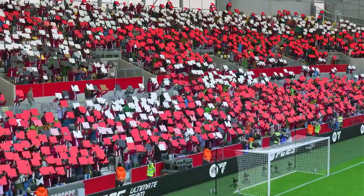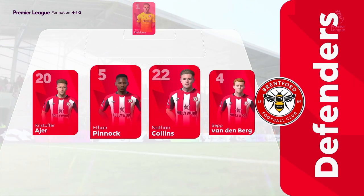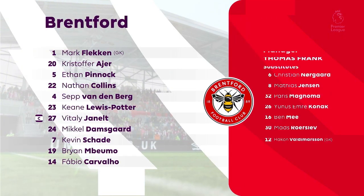This is today's Brentford team. It does look like a 4-4-2 out of possession — I'm sure they'll stay compact in their shape, shifting across the pitch together. But when they go forward, the central strikers are going to be key to hold the ball up while waiting for runners.